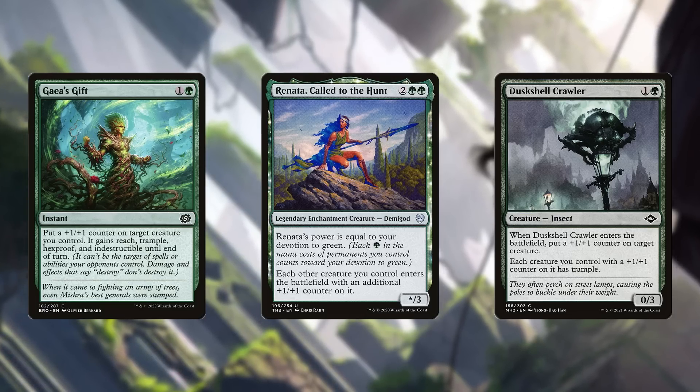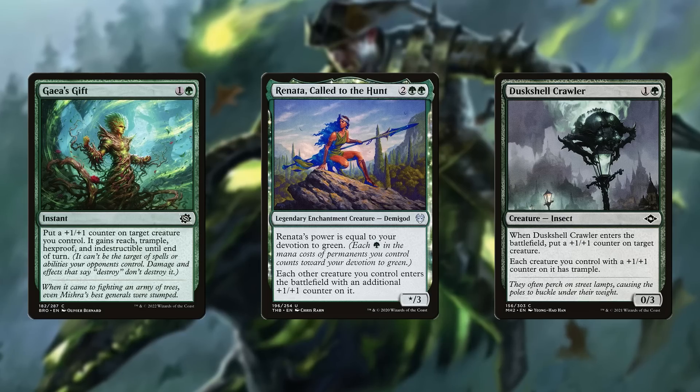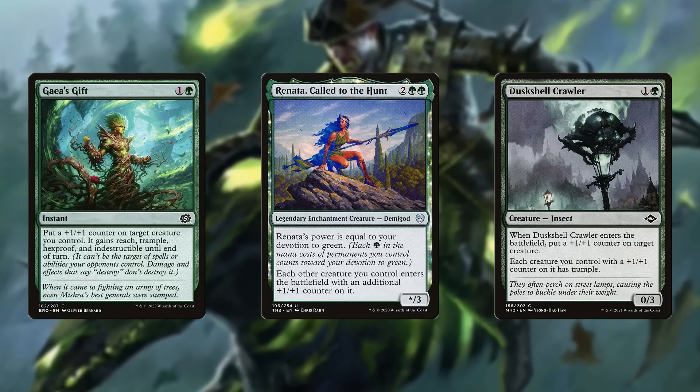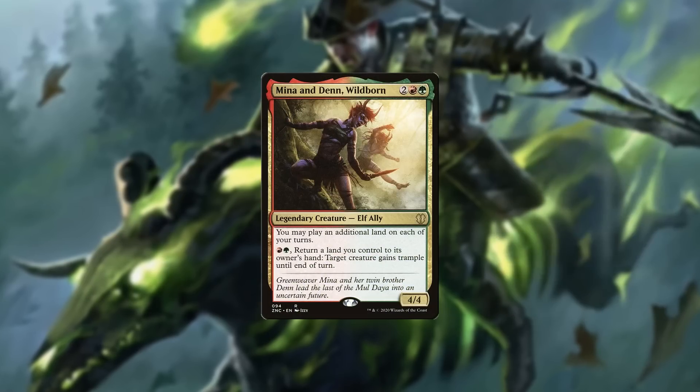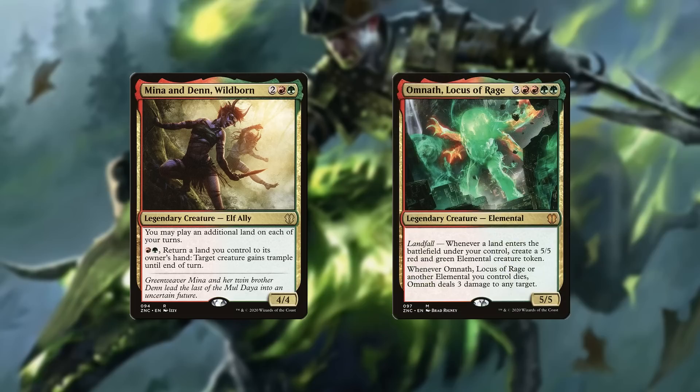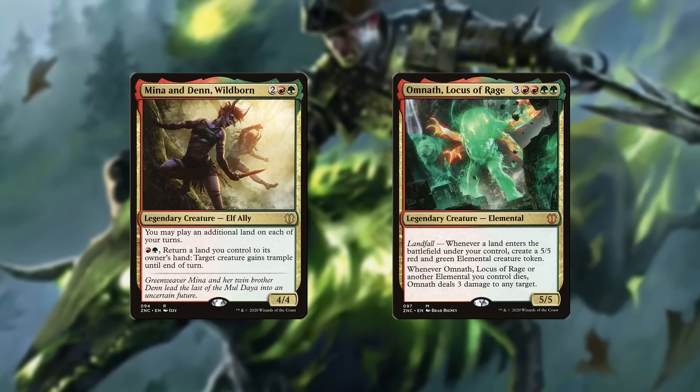Finally, one of the most important things about these fodder cards isn't just how they appear to you, but how they appear to your opponents too. A Mina and Denn in the command zone, for instance, doesn't create nearly the same amount of terror as an Omnath in the command zone.